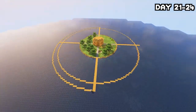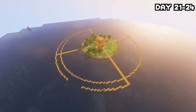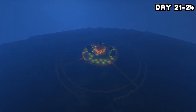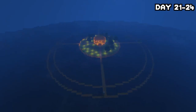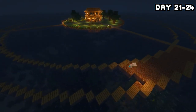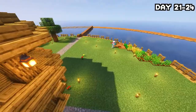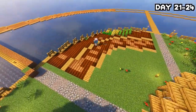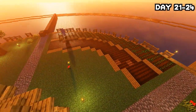By day twenty-four, the ring was done and everything was really coming along — all that was needed was filling it in with dirt, getting grass over there, some fences on the outside, and better bridges. I decided to spend the rest of the day working on the farm and giving it a new style, and I think it came out looking pretty good.